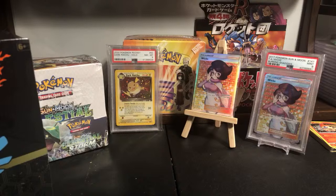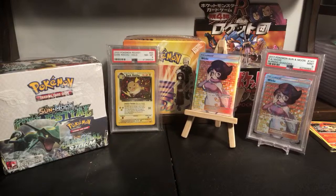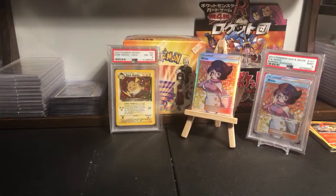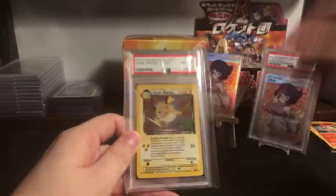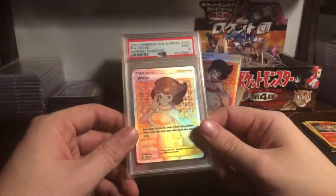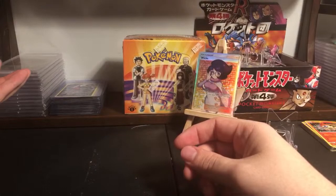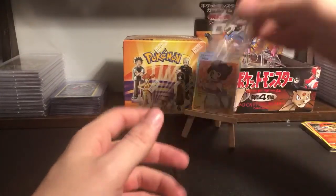We do actually have some stuff to open regardless. Earlier today, Symfonia bought some Unbroken Bonds. We'll set the elite trainer box and booster box to the side and open them in the next stream when Metalax and Toxic are awake. This Dark Raichu is $60 if anyone's interested - I did buy him because I love Team Rocket. And this Thick Wick - she was surprisingly $90.